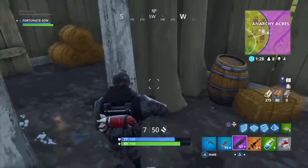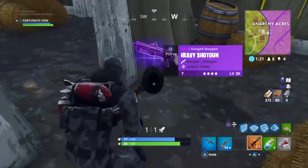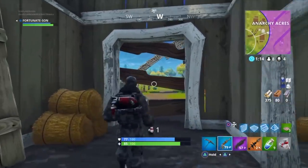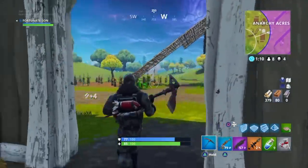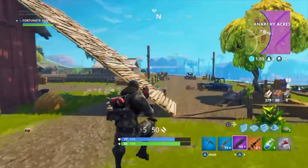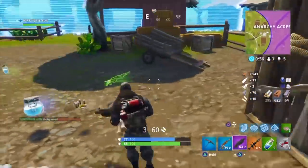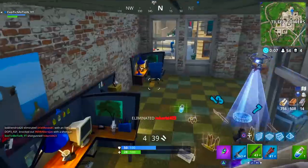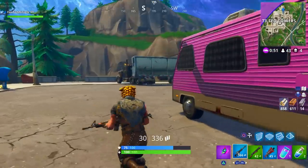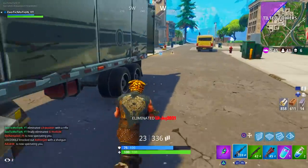If you got killed by someone using this weapon, you'd have to be heated because this gun's not even out. It looks insane compared to normal shotguns — it's got shotgun shells on the stock. In the gunfight, there's somebody running next to him and he shoots them for like 60 or 70 from that far away. That's insane with that quick of a shot. It's like combining both the pump and the tactical shotgun together — like they had a baby and this gun came out as a god, like Gohan in Dragon Ball Z. This gun is gonna be insane and I'm excited for it.